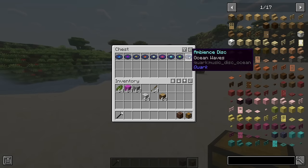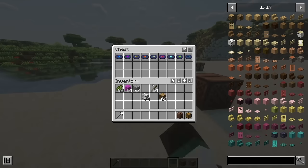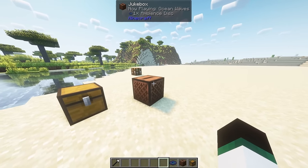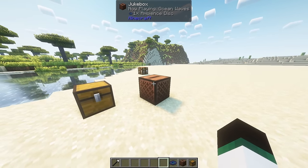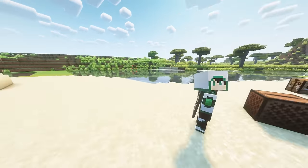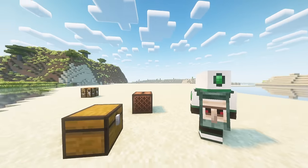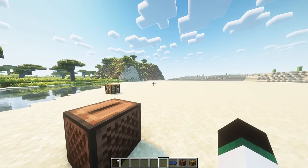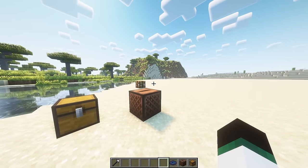A variety of 8 discs that add a wide range of ambient sound have been added to the game. When you insert them into a jukebox they loop infinitely and do not display on the UI when they are played. The following sounds are available: water droplets, ocean waves, rainy mood, heavy wind, soothing cinders, tick tock, cricketsong, and packed venue.